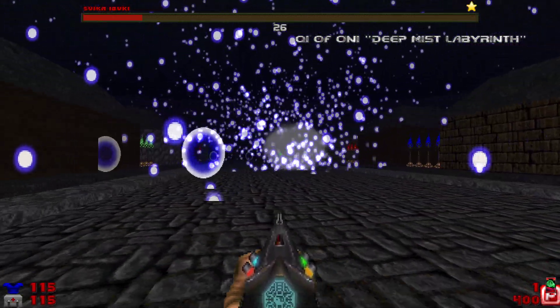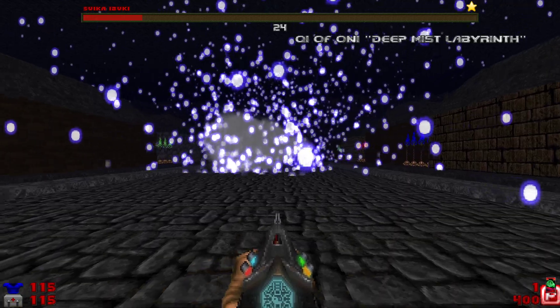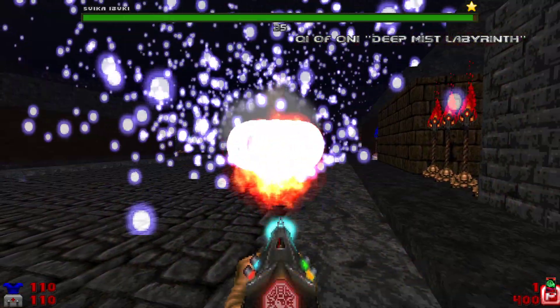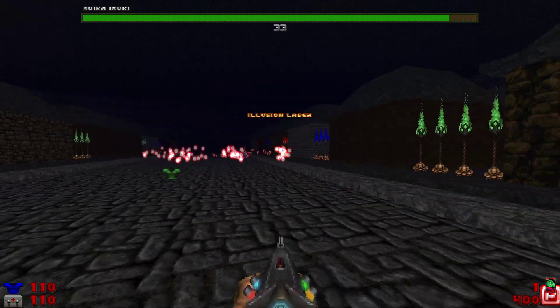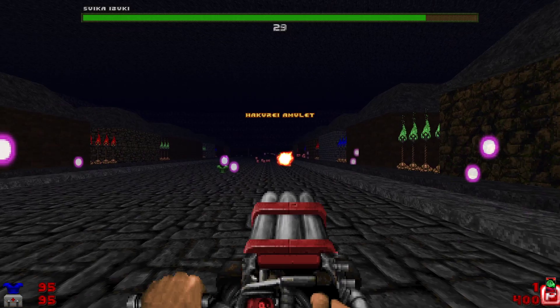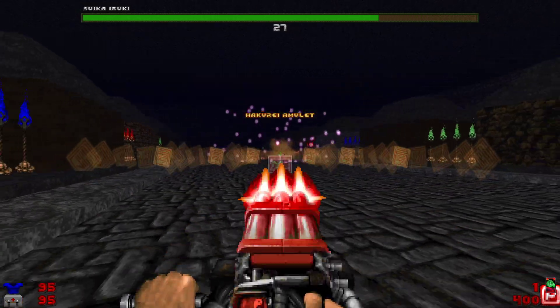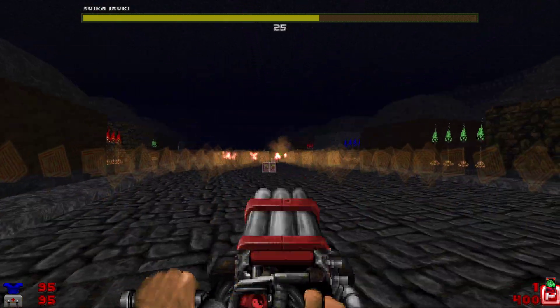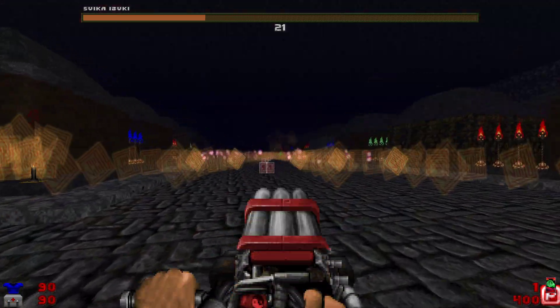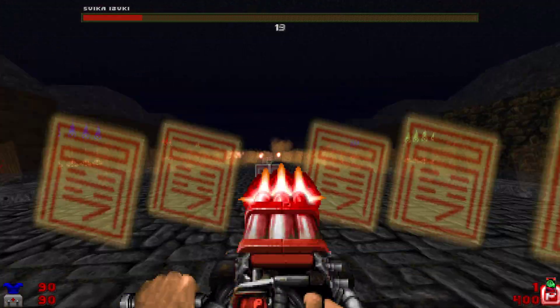If you get lucky, you can, I think, two-cycle this. But I was wasting time demonstrating the neat features I put into this fight. So I'm actually going to use Homing Amulet just to give myself some distance here. And now you can see its real power — even at this distance, I'm getting most of my damage because I don't have to aim.